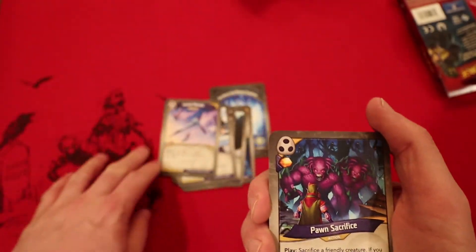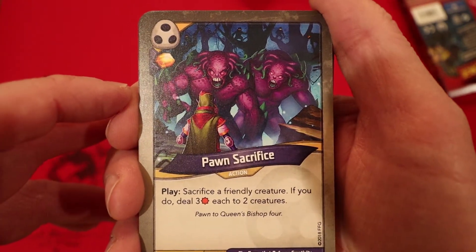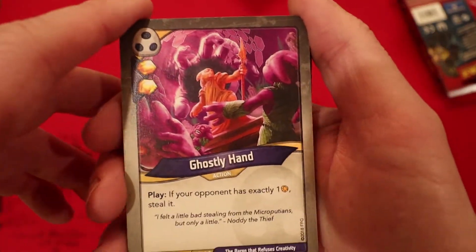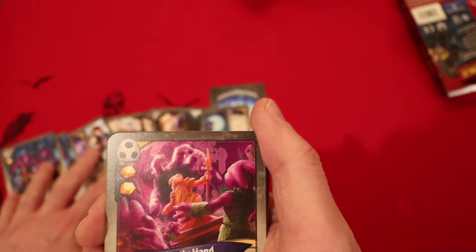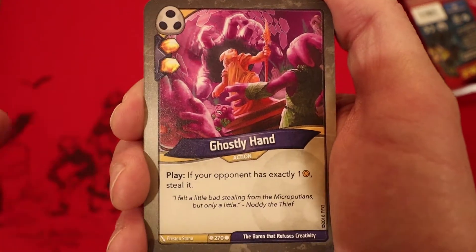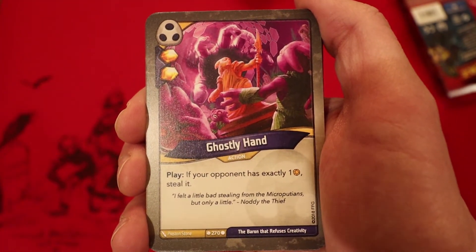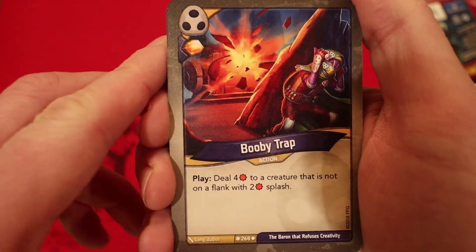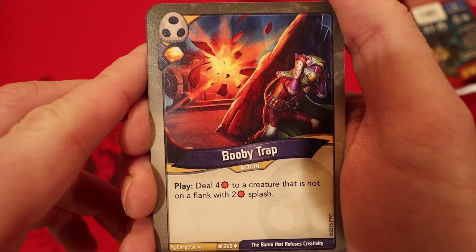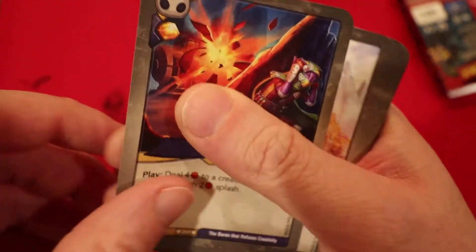Pawn Sacrifice — that's another good card to have with Bad Penny. 1 Amber, sacrifice a friendly creature and if you do, you deal 3 damage each to 2 creatures. And we got 2 of those. Ghostly Hand — I actually really like this card. In Shadows you do have a good amount of ways to mess with their Amber. 2 Amber whenever you play it, and if your opponent has exactly 1 Amber, you get to steal it — so it's always 2 Amber with a chance of 3. Booby Trap: Amber whenever you play it, deal 4 damage to a creature not on flank with a 2 damage splash. There's a lot of Amber — very nice. 2 Booby Traps.